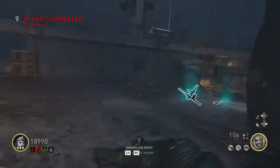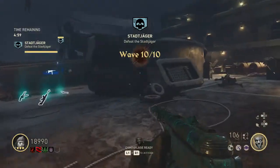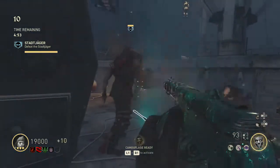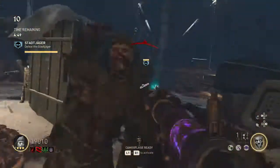And then on to round 10. This boss fight is the easiest boss fight from the first, second, and third chapter — that is my opinion. It's pretty simple: if you've got the upgraded starting pistols, they are amazing and they'll kill him pretty much straight away.